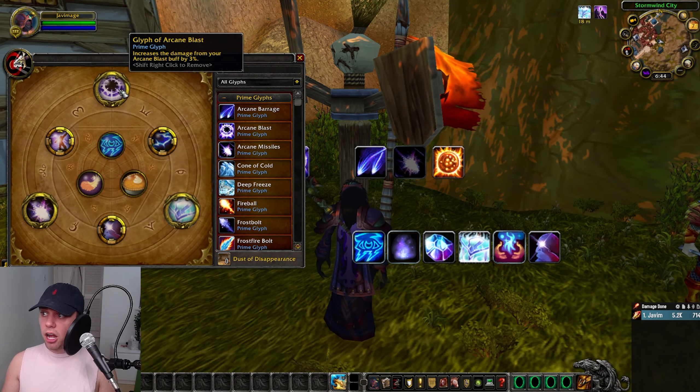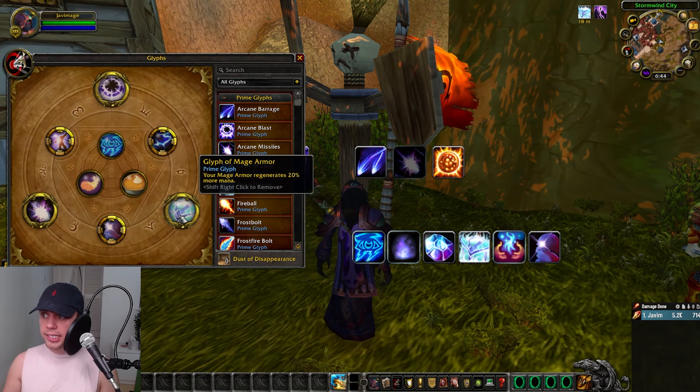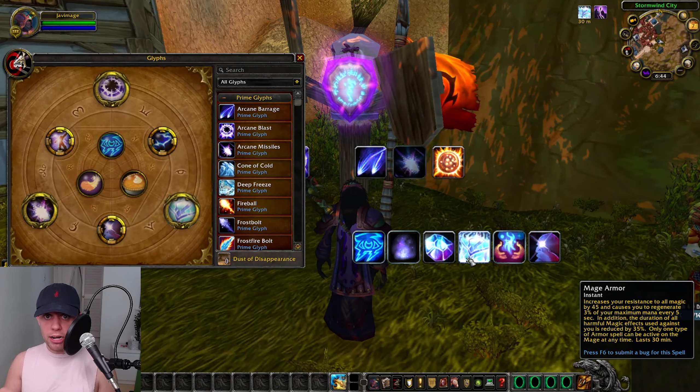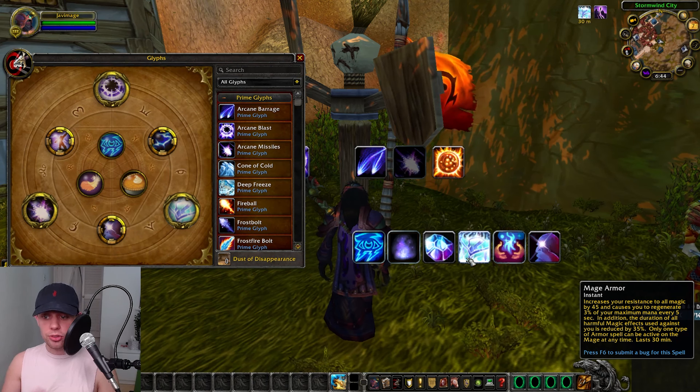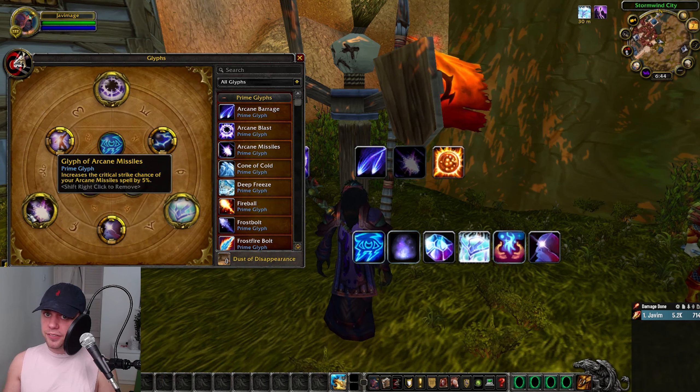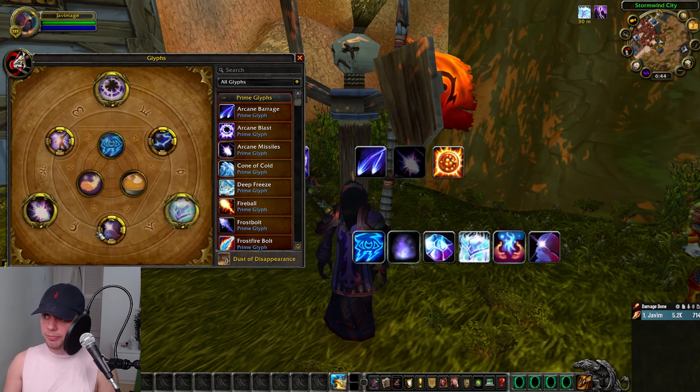Now let's look at the glyphs. For Prime Glyphs: Arcane Blast, increasing its damage. Glyph of Mage Armor, increasing your mana regeneration when using Mage Armor — Mage Armor increases your resistance to all magic and causes you to regenerate 3% of maximum mana every 5 seconds, so more mana means more damage from our mastery. The last Prime Glyph is Arcane Missiles, increasing its critical strike chance.